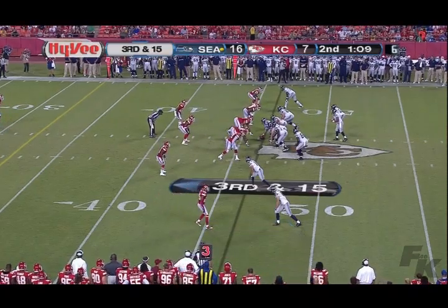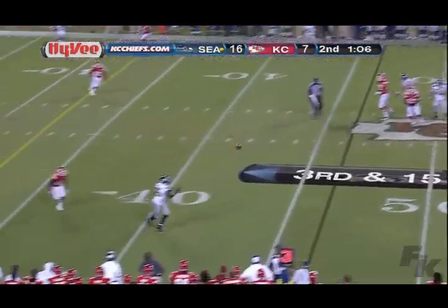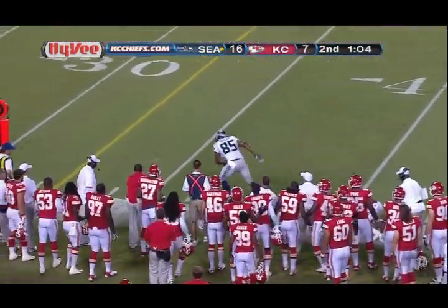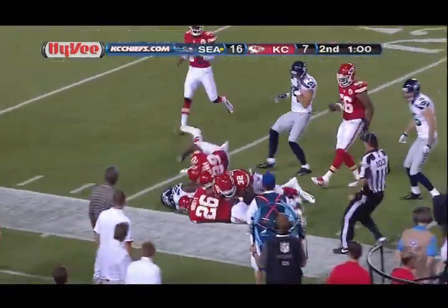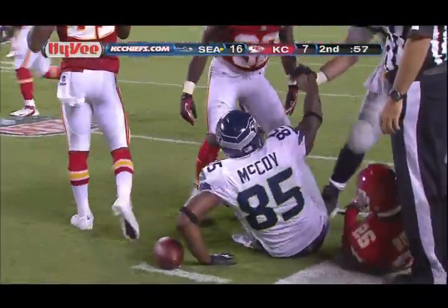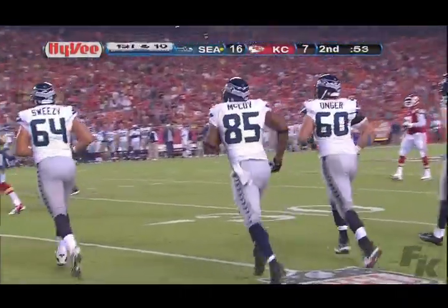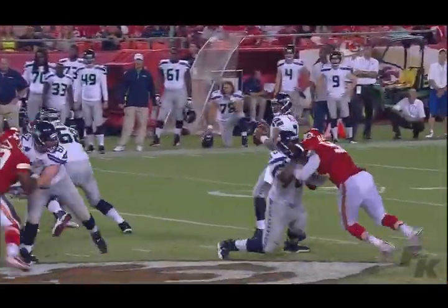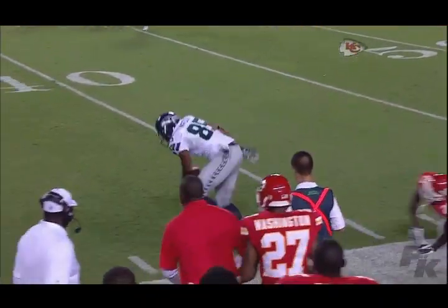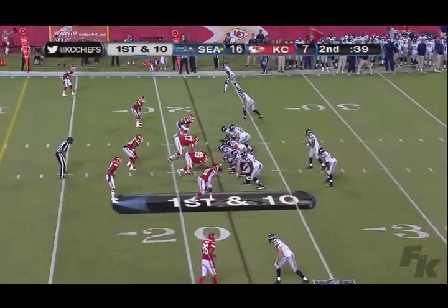Wilson again out of the shotgun, three wide receivers, takes the snap, has some time, dumps it underneath near side — McCoy jumps over a man, sprints down the near sidelines inside the 25, down to the 24. If you're going to make a mistake, come back and get it all for your team. As McCoy picks up 24 on a little flare pass to the near sidelines, jumping over a defender. Big first down — Arenas dives at his feet and can't make the play. 40 seconds to play in the first half.